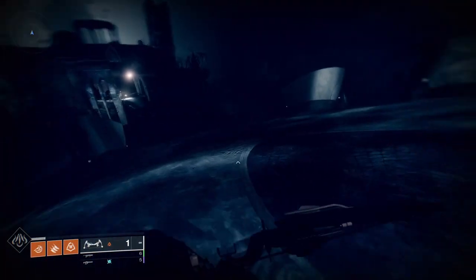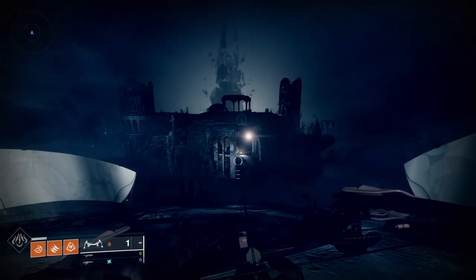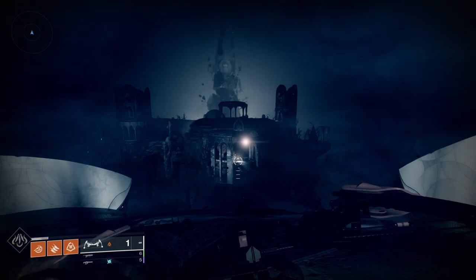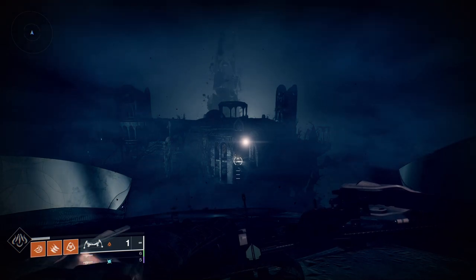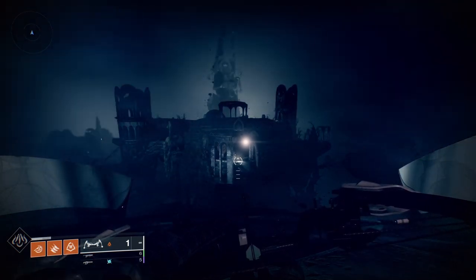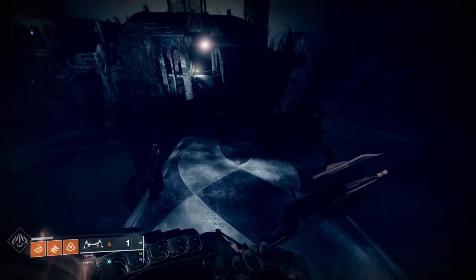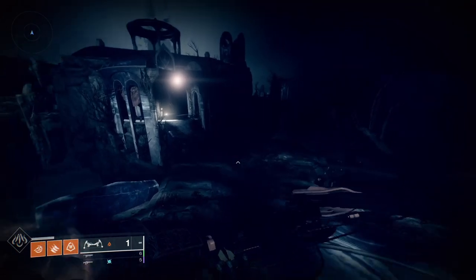That'll point you to another symbol where you kill another Labyrinth Architect. I wanted to put a map in here — I didn't want to use someone else's badly made map, so I made my own badly made map. This is the first area. This is what I call Diving Bird — it's the area where you kill the first Labyrinth Architect, and also where you finish and kill the last one.